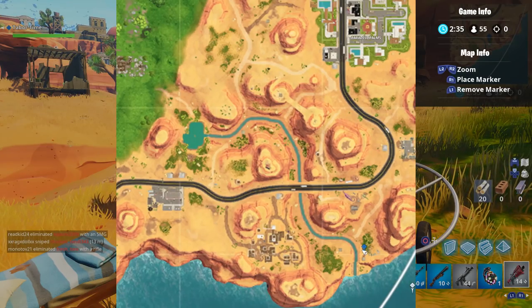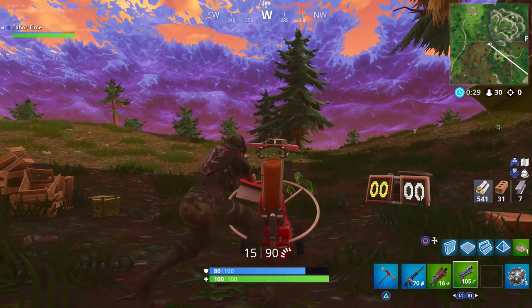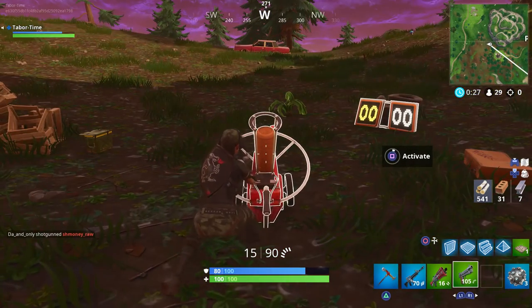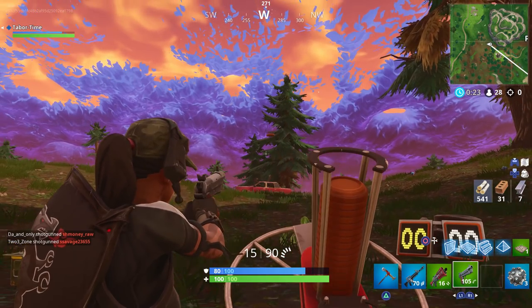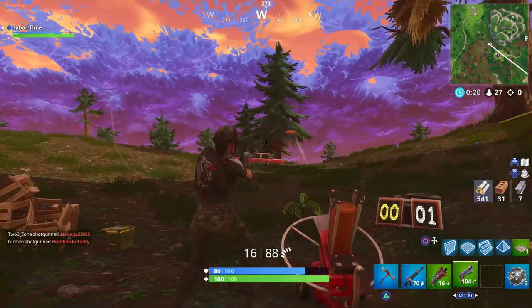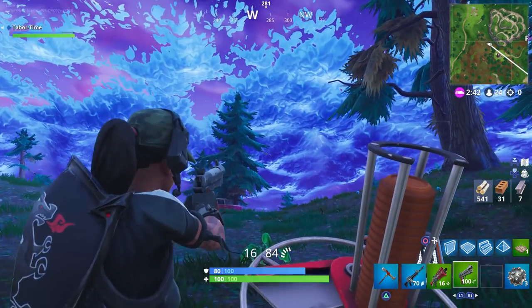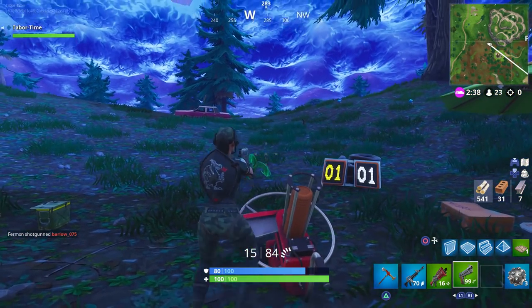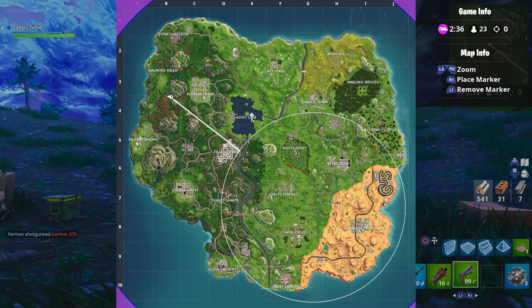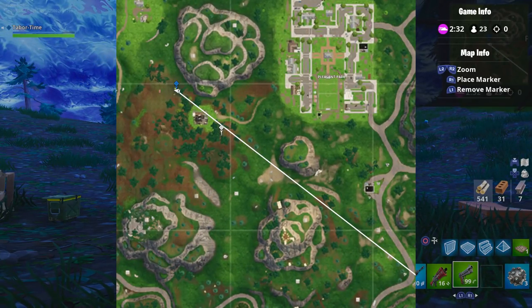Next up is a machine located near the mansion in the woods to the southwest of Pleasant Park. I recommend landing at the mansion itself and grabbing your weapon there, since they took out the crater that used to occupy the forest. Keep in mind that there are also tons of blue shield mushrooms here, so stock up on those as well. You need to keep your eyes peeled for stragglers coming out of Haunted Hills, but other than that the coast should be clear to shoot some pigeons. Here's the exact spot on the map for this one.